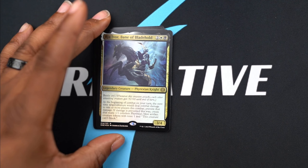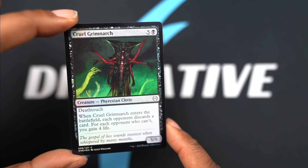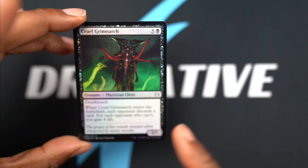Cruel Grimnark - now I like this because when it's foil, look at the hands - look how the hands look coming from this necro poison that's just surrounding him. It really looks cool. This is just the regular card foiled, but I like that.